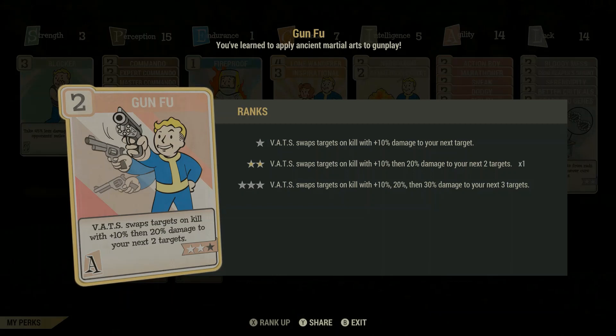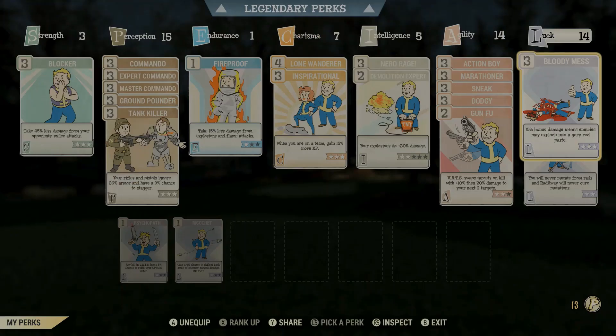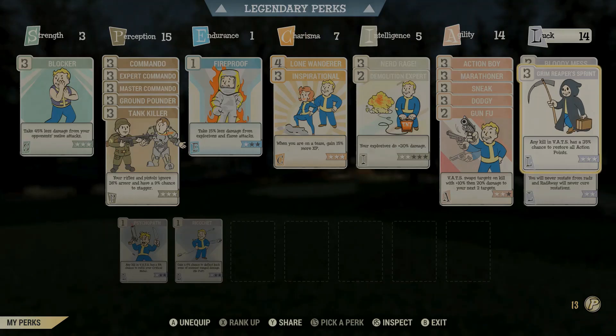This build is a VATS build, a stealth build — it's got a bit of everything, and that's what's so good about it. That's why you're so overpowered early on in Fallout 76 at lower levels. Bloody Mess is brilliant — 15% damage across any weapon, and it turns your enemies into a gooey paste. Grim Reaper Sprint is another VATS card — must have. This stops your AP bar from going down so quickly. It is an absolute must have, make sure you've got it on.